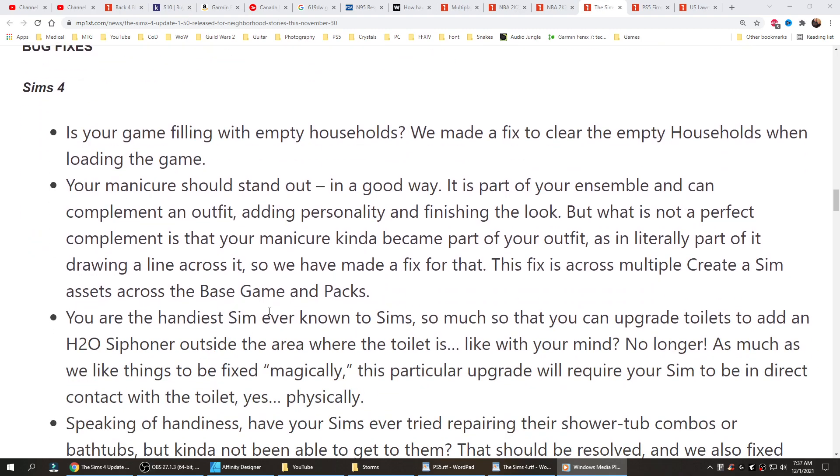Now to the bug fixes. Is your game filling with empty households? We made a fix to clear empty households when loading the game. Your manicure should stand out in a good way — it's part of your ensemble and can complement an outfit, adding personality and finishing the look. But it kind of became literally part of the outfit, drawing a line across it. So we made a fix for that, across multiple Create-a-Sim assets across the base game and packs.